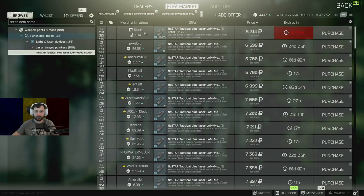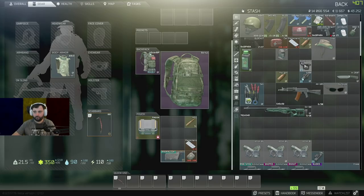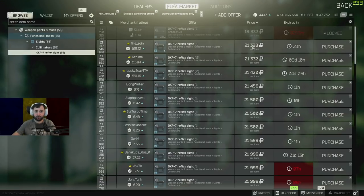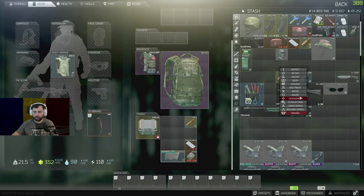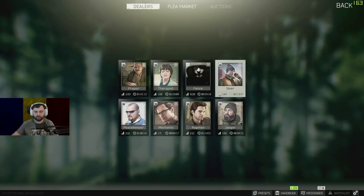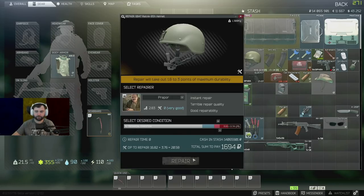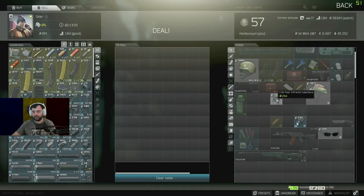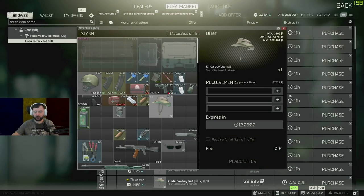This blue laser is 6,000 — we're gonna go ahead and keep that one. This one is 21,000, so let's put it for 21 flat and we should be able to sell it. The SV98 is 21,000 on the market; to Mechanic is 22,000 — might as well sell it to Mechanic. The cowboy hat is 13,000, 24,000 here — okay, there we go. I had to put one more thing on the market.